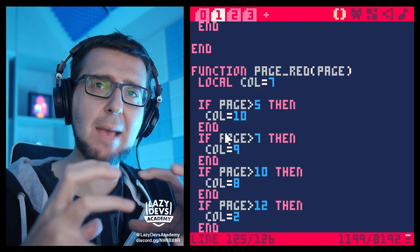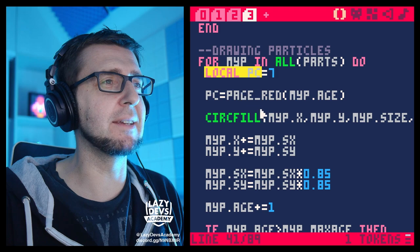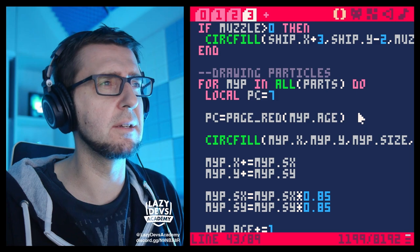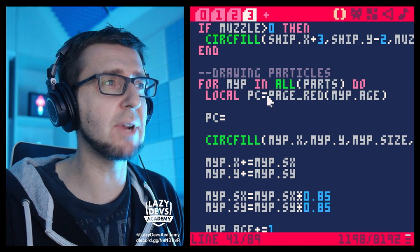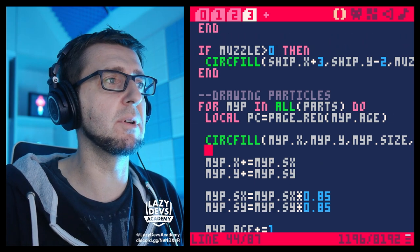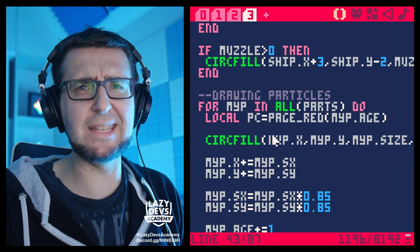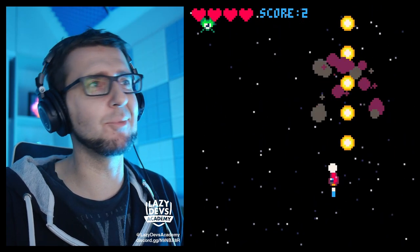Now all those ugly if statements are encapsulated in their own function. In the draw function we can concentrate on actually drawing and manipulating the particles. We could directly initialize the variable with 'page_red', or even dump 'page_red' directly into the 'circfill'. Let's just see if this even works — no mistakes, it works!